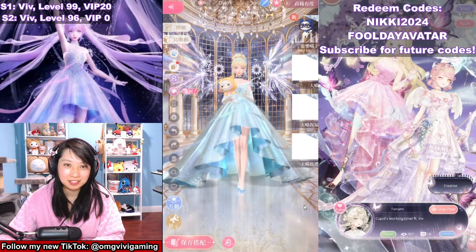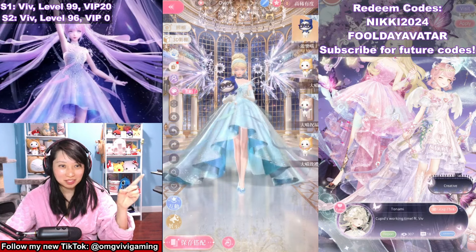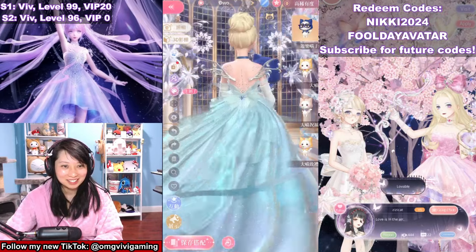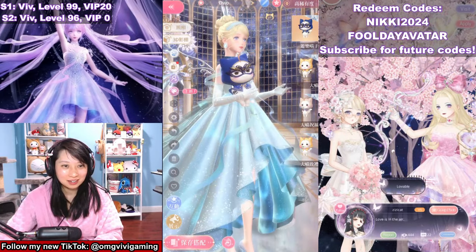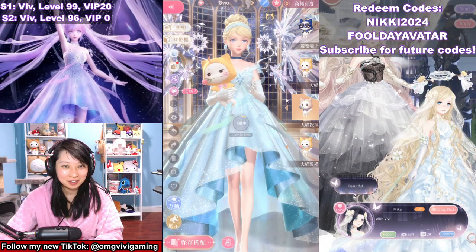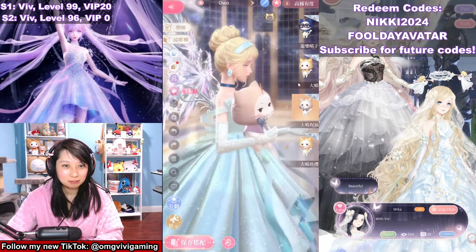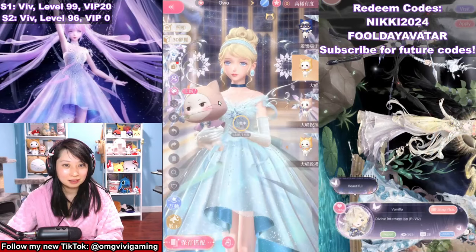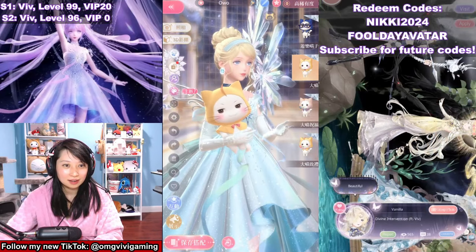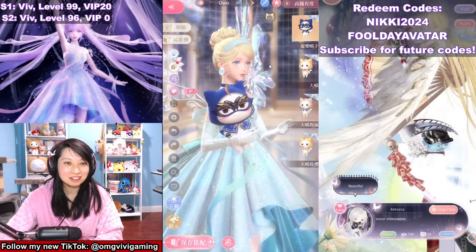First let me show you the item you get on day one of the collab. Your Nikki is holding a real Momo — so adorable. Here's another one that's available with a flower, and then there's like a lighter hood Momo with a blue flower. I think this one is the original Momo, and then here is the newest Momo — so cute!